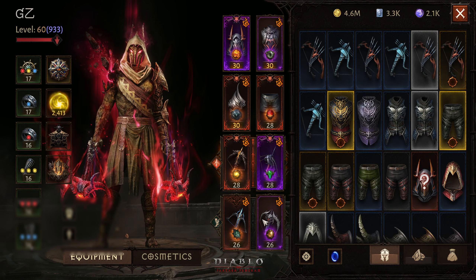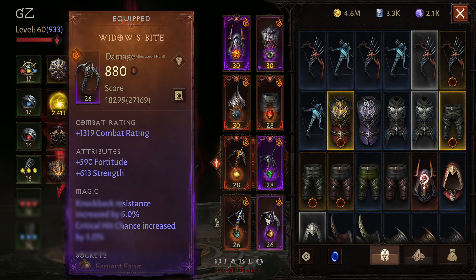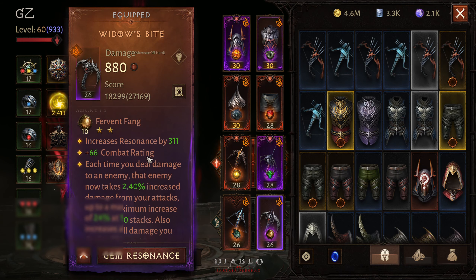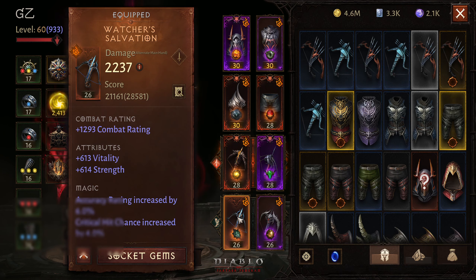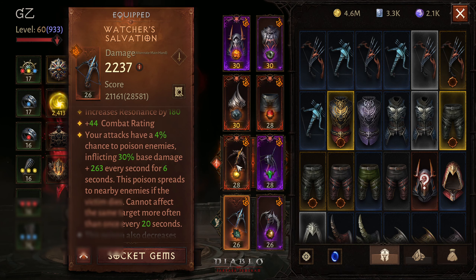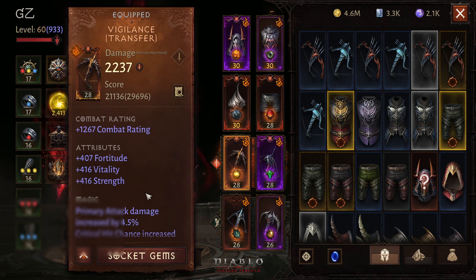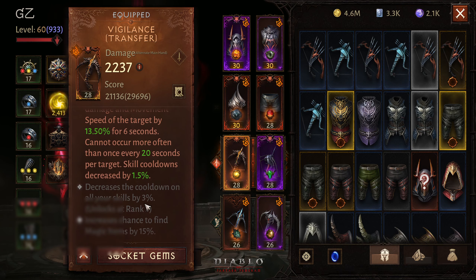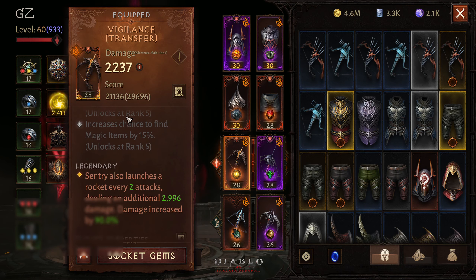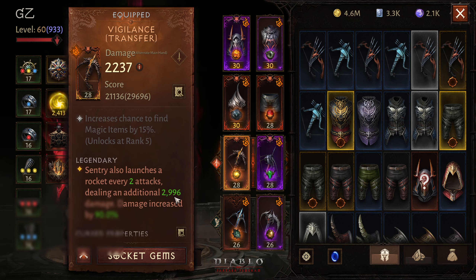I am going to give another chance to this new off-hand for Demon Hunter, Widow Pike, that actually gives shield to your sanctuary when you plant it on the ground. With that, I am again using Water Salvation for extra charge and Vigilance Transfer, which is also going to launch rockets and deal 3000 damage to players.